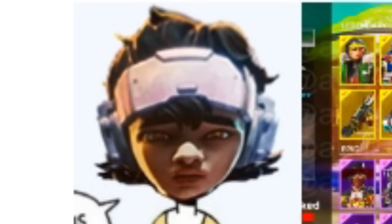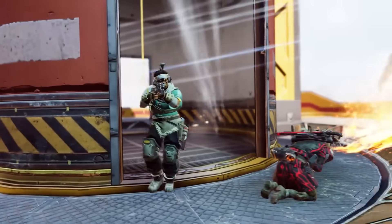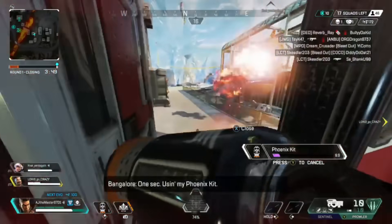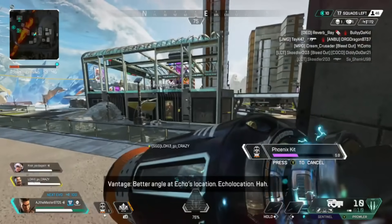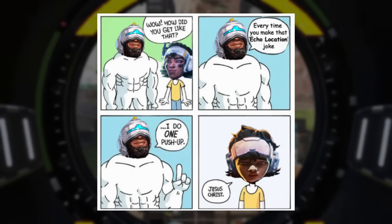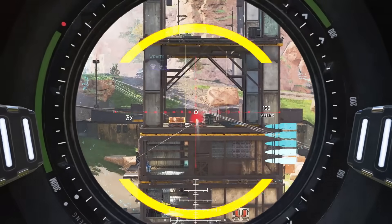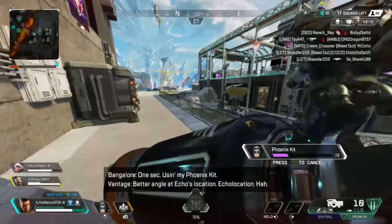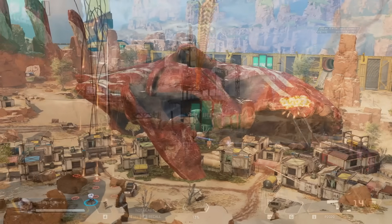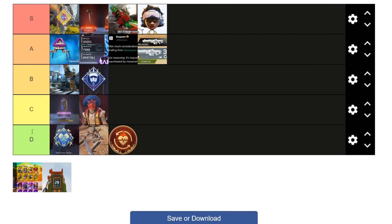The next entry is from Vantage — specifically about her voice line. When she came out, she had a voice line for whenever she activates her ultimate where she cracked a really funny joke. But this was her only voice line for doing the ultimate, so it got very annoying very quickly, to the point where it became such a big meme. Respawn noticed and removed the joke part of the voice line. At the time this happened, I was making videos hating on this joke voice line, so this is going in S — I'm glad Respawn removed it as it got really annoying.